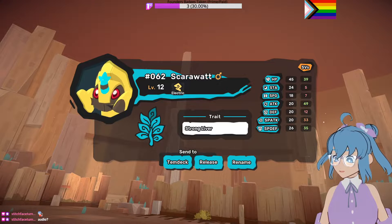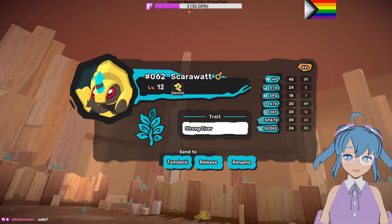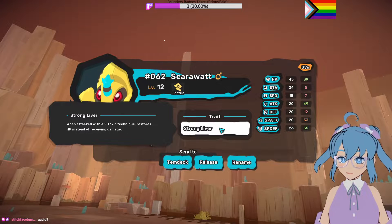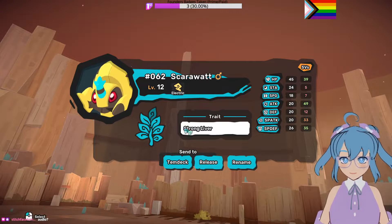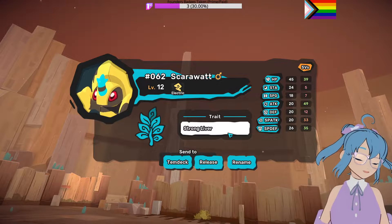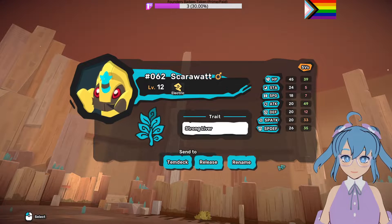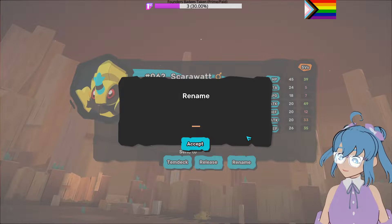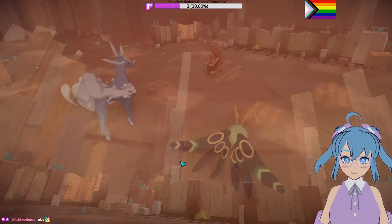The layout today. Okay, Scare-a-lot. Thanks for stopping by and catching that for me. Strong Liver — when attacked with a toxic technique, it restores HP instead of receiving damage. And it's an electric type, which we actually need. What I was saying before was that I ended up grinding like four trainers and then got to the heal place. And Arshiarra learned that ice move. So, what are we going to name Scare-a-lot? Alright. Stitch — this one's yours. We'll name this one after you. We'll have to put it in the deck for now.